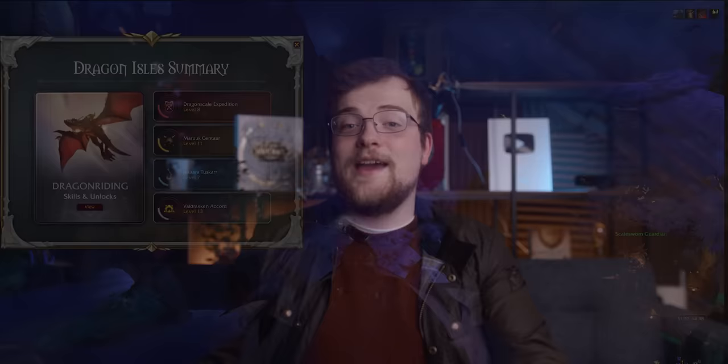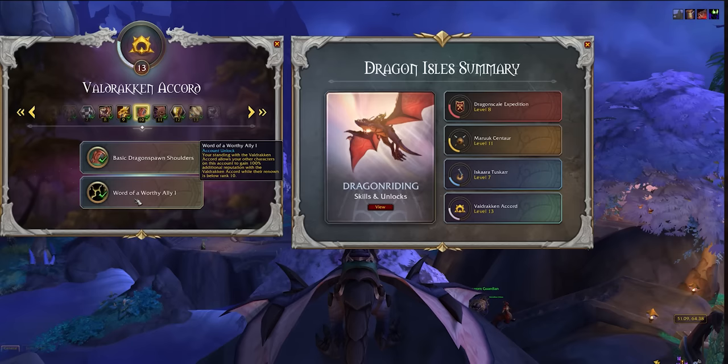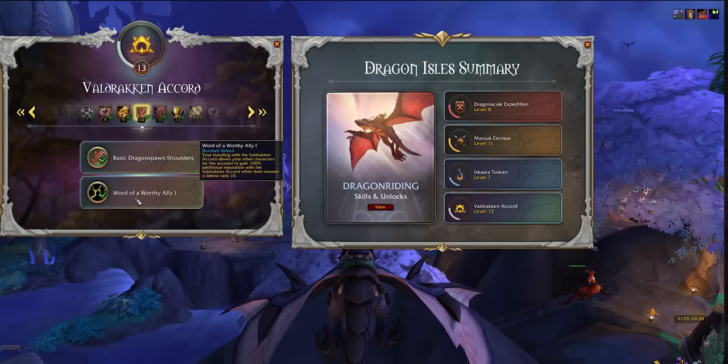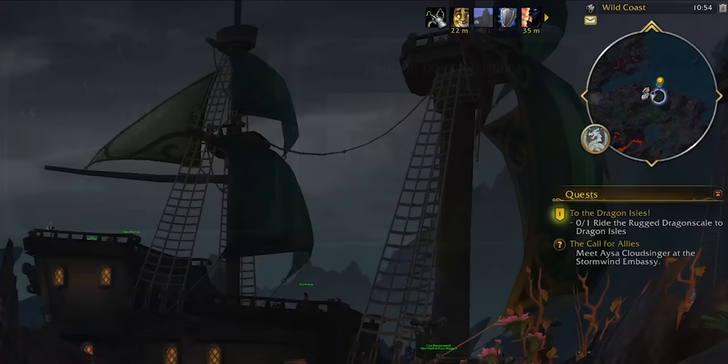First, things to do in your main that will make your alt army more effective. Number one: hit Renown level 10 with a faction to unlock a 100% rep boost for your alts up to Renown level 10. Hit Renown level 20 on your main and that boost is extended up to Renown level 20, with levels 1 through 10 boosted by a mighty 200%. This will make your alt Renown go extremely quickly, especially as you blast through side quests and world quests.